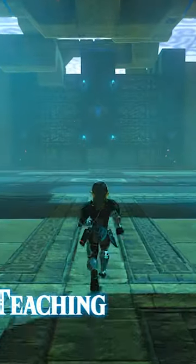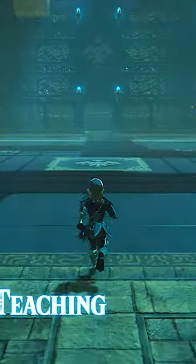If you input the code correctly, the Guardian Scout won't even spawn in when you enter the shrine, so you can just run straight to the exit.